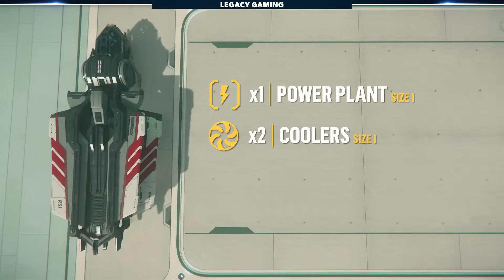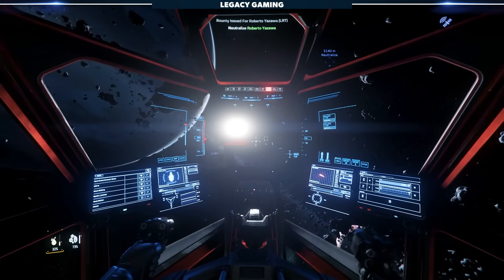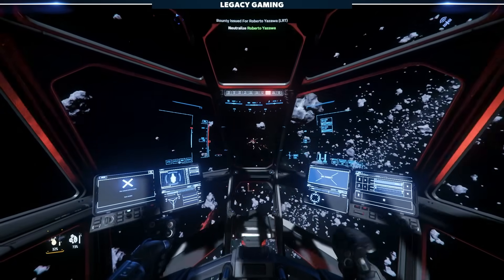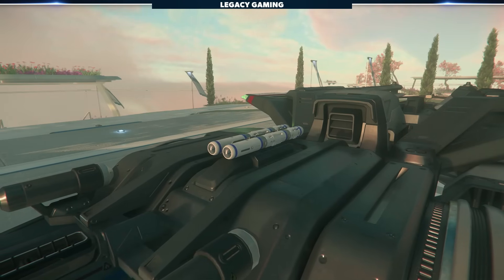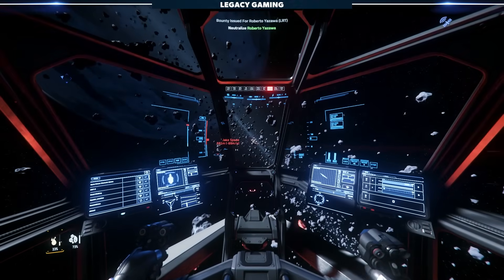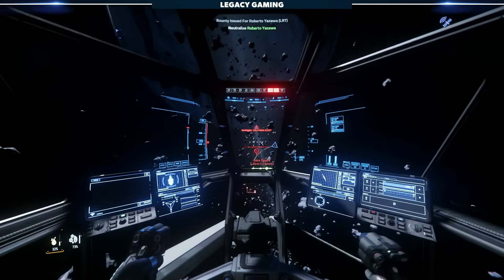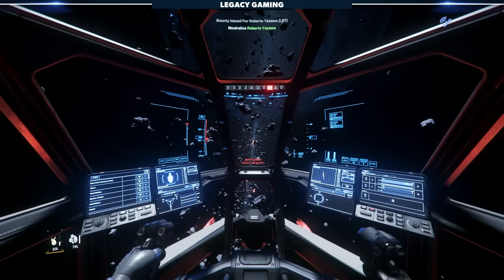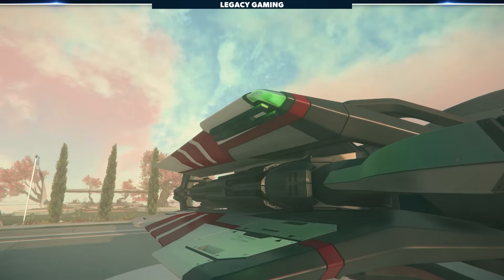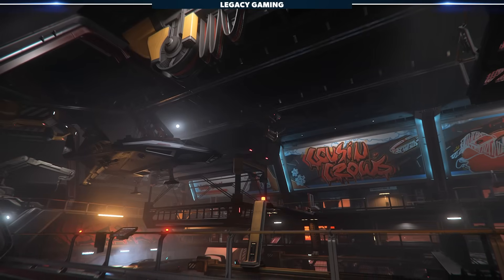Equipped with one small power plant, two small coolers, and two small shield generators, the Aurora MR has a truly average offering of basic components. Having two coolers and two shield generators enables the Aurora to participate in combat-oriented content and still lets it take a decent amount of hits. In order to return fire, the Aurora comes stocked with a size 2 missile rack loaded with two size 1 missiles, and two size 1 gimballed weapons. A gimballed weapon means that instead of being locked in a fixed forward-facing position requiring your whole ship to be pointed at your target, it allows your weapons to shift their position and track targets more easily, essentially trading more potent firepower for ease of use. The Aurora MR also features two additional size 1 hardpoints, allowing for a max loadout of four size 1 weapons, giving the player room to increase their damage output early on.